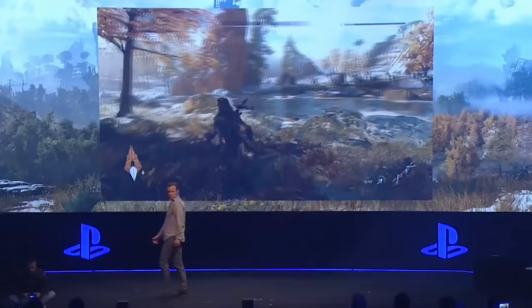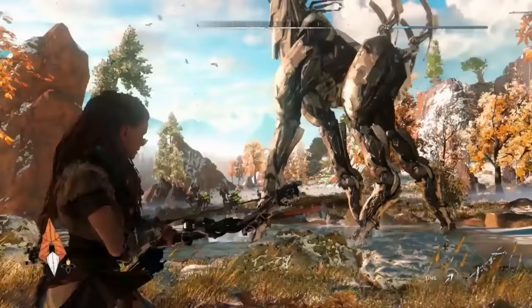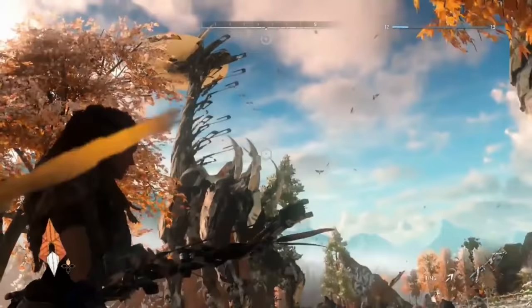Good evening. My name is Herman Hulst from Guerrilla Games and I'd like to welcome you to Horizon Zero Dawn. Set on Earth, more than a thousand years into the future, this is a world that's ruled by amazing machines. And Aloy, our hero, she must use every element of strategy to take down these fearsome foes.